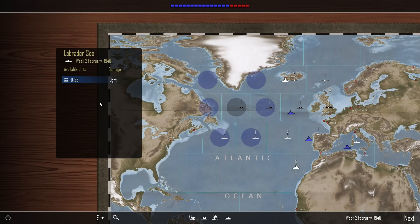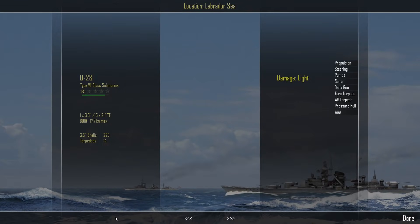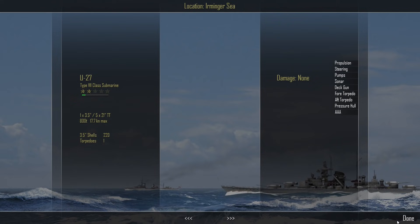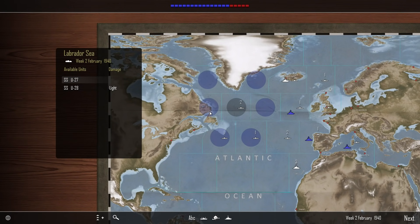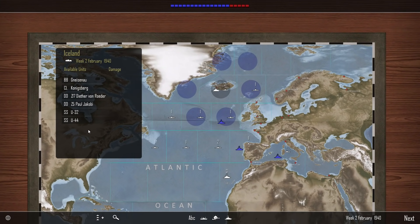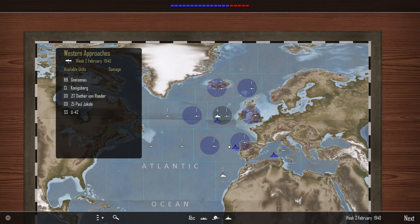We had a couple of U-boats that needed resupplying. It was U27 - let's swap those over. U27, you go there; U28, you go there. She should get resupplied now. We also have the Gneisenau, and we've got two U-boats here we're going to move down into the western approaches.